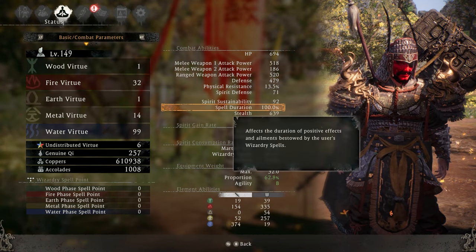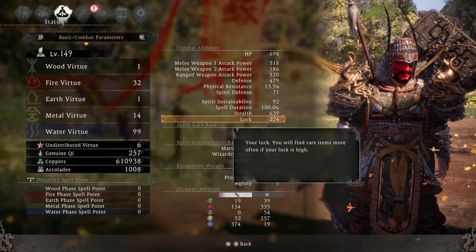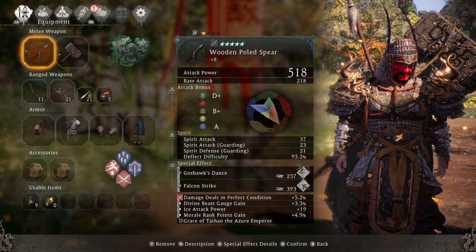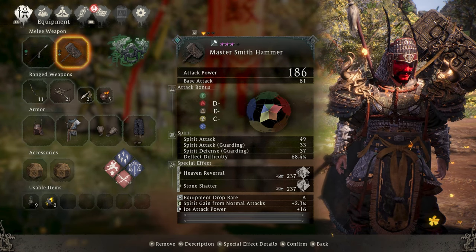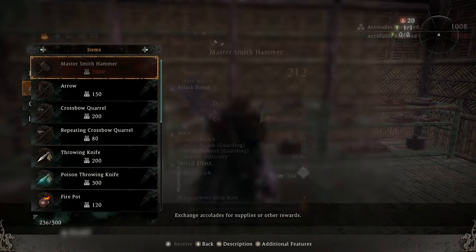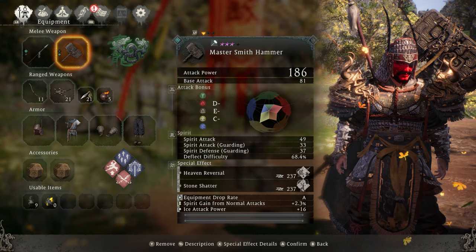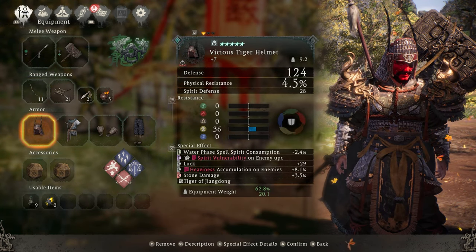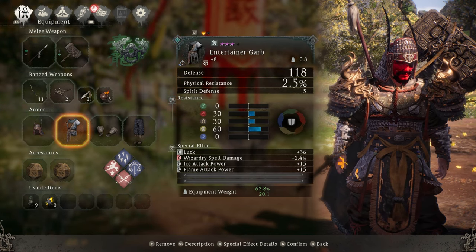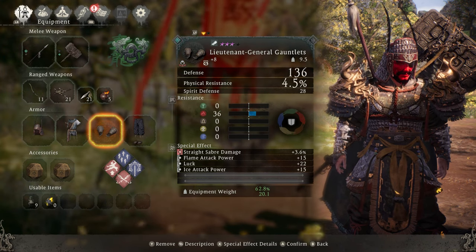Now I'm going to go over the build real quick, but make sure you stick around because we still have one more final thing to max out your character. You can see my luck is 224, pretty close to maxed out. For weapons and gear, all you need to do is make sure you have ice attack power and luck on every piece of gear. You also want to make sure you have equipment drop rate A on a piece of gear, and you can get this by going to the hidden village and buying the master smith hammer, which automatically comes with equipment drop rate A on it. Make sure luck is on every piece of gear so you're getting the best items you can.